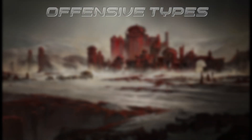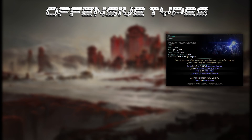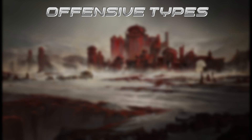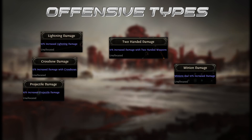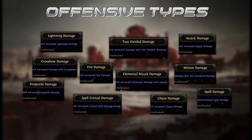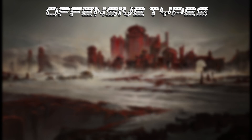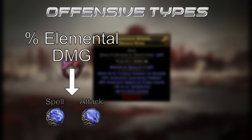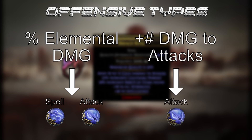As already mentioned, there are three different types of offensive skills: spell, attack, and minion skills. Therefore there are multiple modifiers in the passive skill tree as well as on gear which might not boost every type of skill. For example, rings can feature percentage elemental damage as well as flat damage for attacks. Percentage elemental damage increases both attack and spell skills, but flat damage for attacks will only increase damage for attack skills.